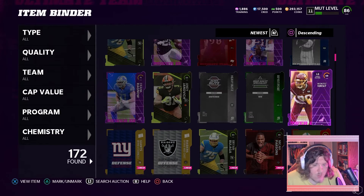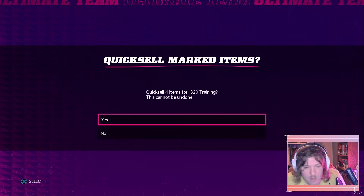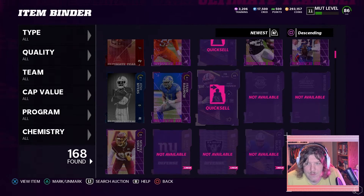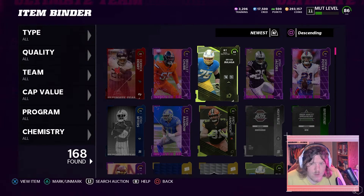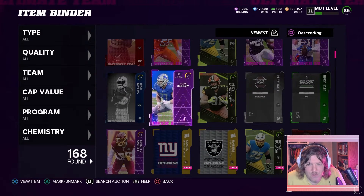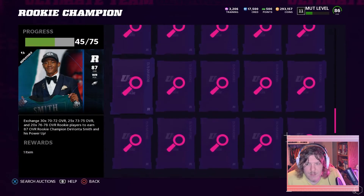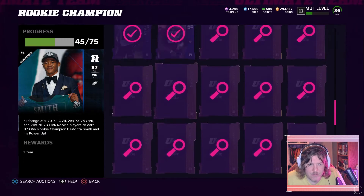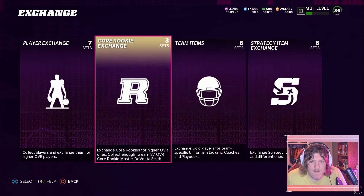We're gonna quick sell and see where we're at with training — definitely not quick selling Derrick Henry, just kidding. 1,320 training, not bad at all, and that's even without the guys who'd give me another thousand training. We're gonna keep the center. Checking sets — don't care about the 70 overall, I really need 75 players and there's no true exchange for him so he's getting quick sold.